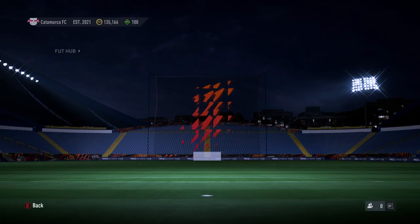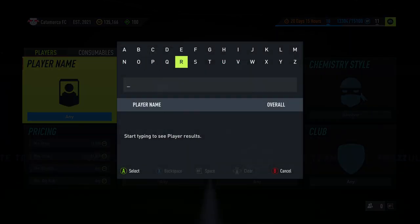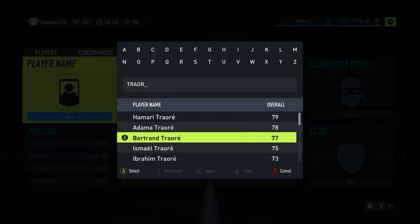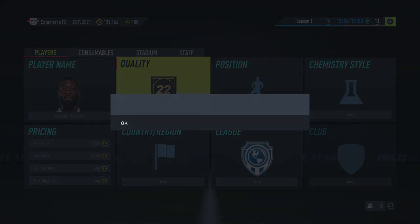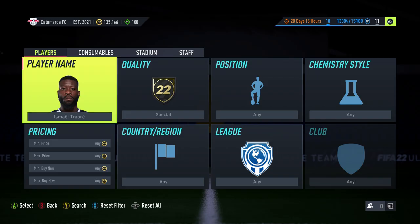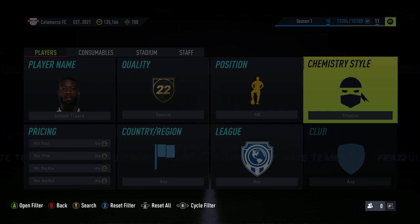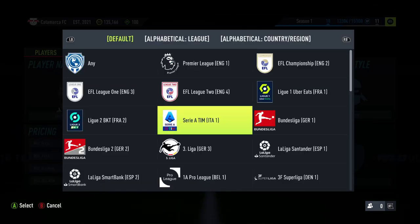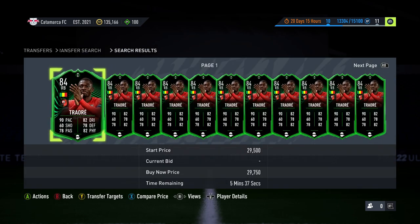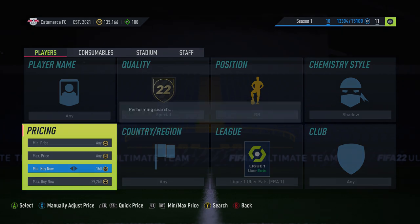I probably messed up on both of these. The problem with trading on both consoles is you forget which one you're on — PS is a lot more expensive. I think it's Ishmael Traore — let me just put it in, shadow and Liga Un, and we'll see how much we've managed to lose. He's around 29k actually — it's not the end of the world. Probably 28k to list at.